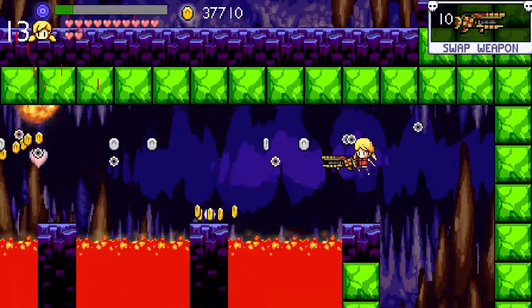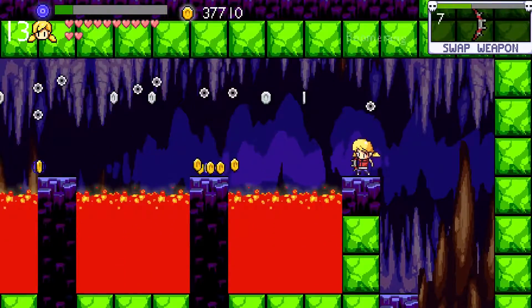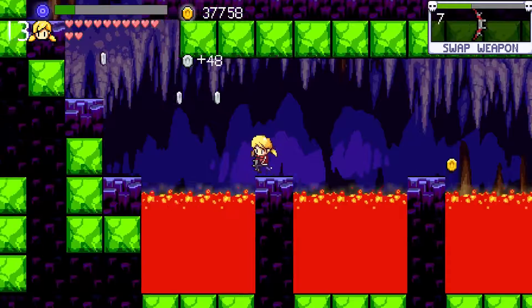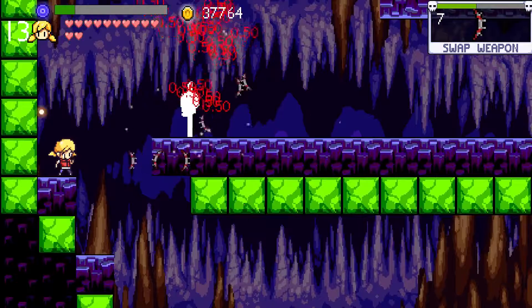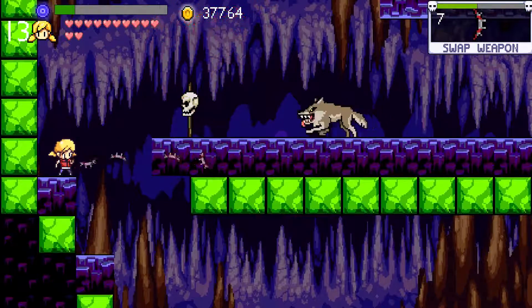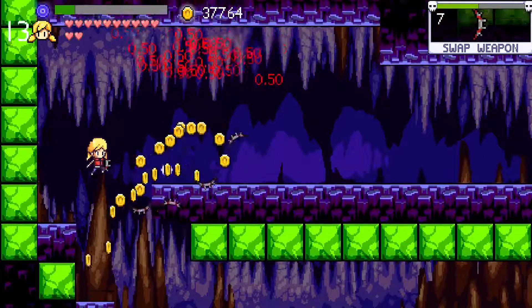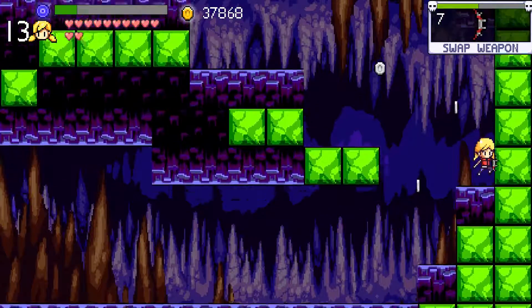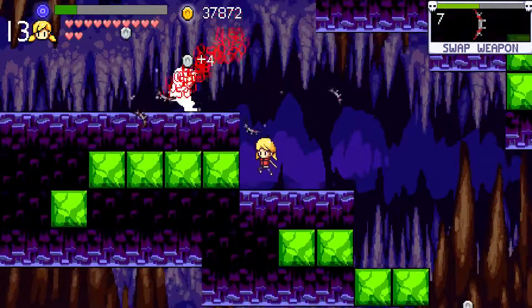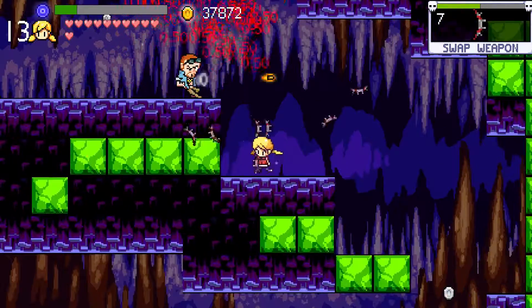I'm not going to risk jumping over lava while these enemies are right there trying to shoot me into the pit. These boomerangs now deal 0.5 points of damage — that's pretty formidable. Not to mention 0.5 per hit, plus all the multi-targeting, plus there's six of them at once.